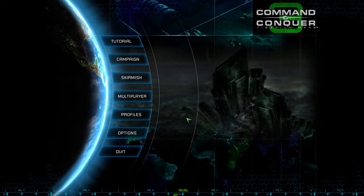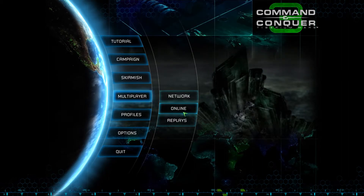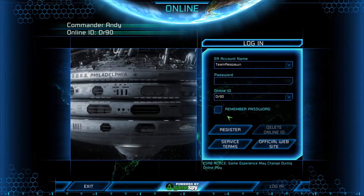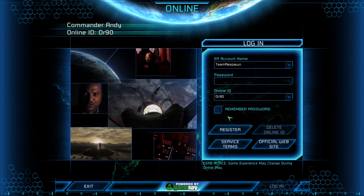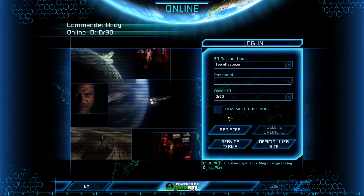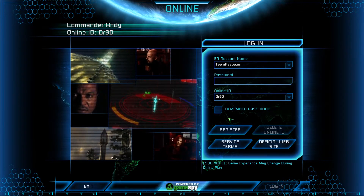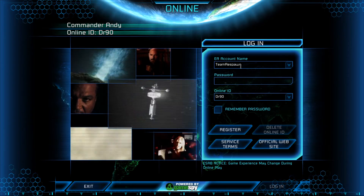Next, what we need to do in order to connect to our friends — you need to go to Multiplayer and then Online. Next, what you're going to need to do is go on CNC Online and create an account. This account is what's going to be used as your EA account login name as well as your password.